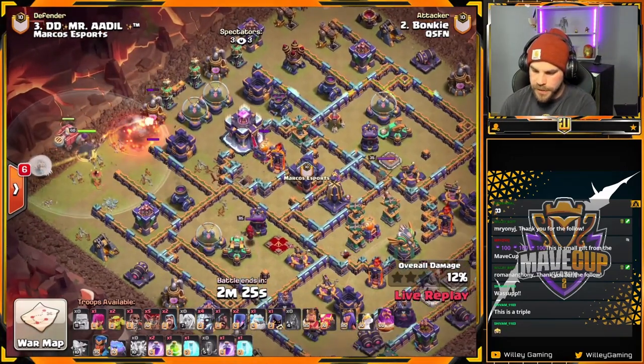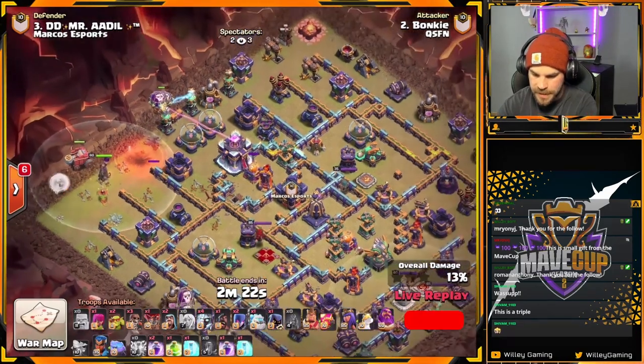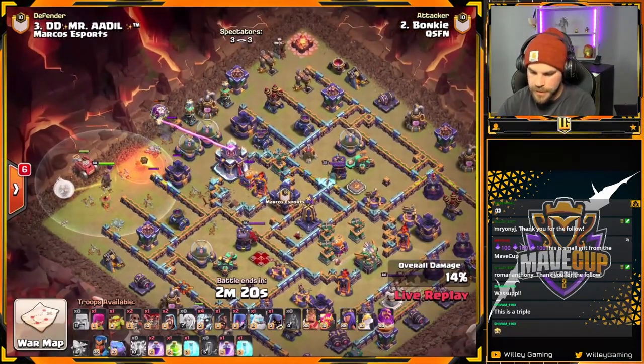What do we got here from Bonky? Like the Titan smash. Flame Flinger from the left side. Warden Walk moving through.